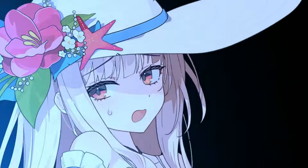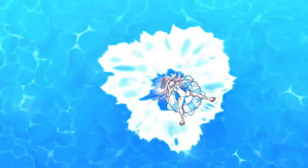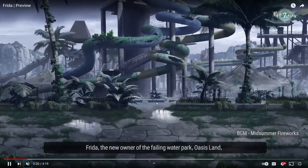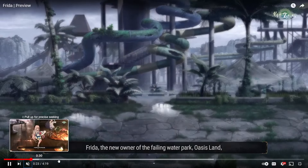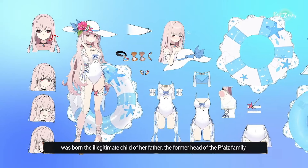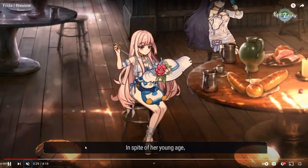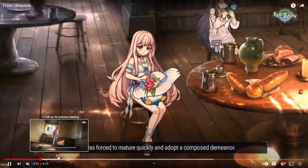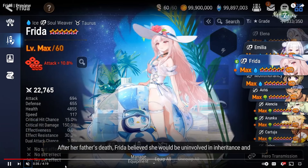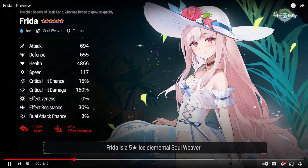Smilegate has done it once again. They released another Ice Soul Weaver limited unit. You're going to see that her kit looks pretty crazy. This is Frida. She has some interesting lore behind her, her design is pretty cool looking, and for a summer unit, she's pretty powerful compared to some of the other summer units we've gotten in the past. She is an Ice Soul Weaver.